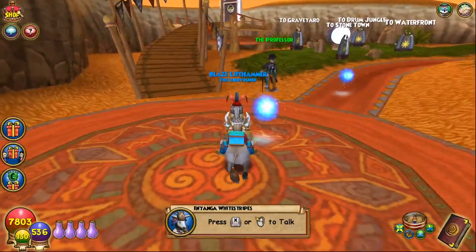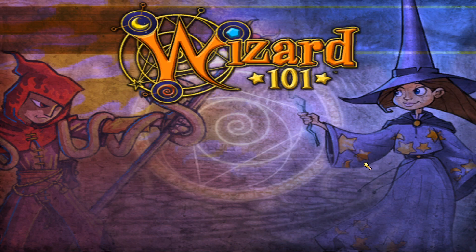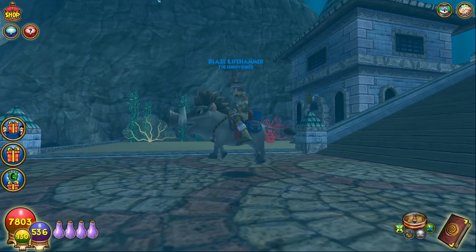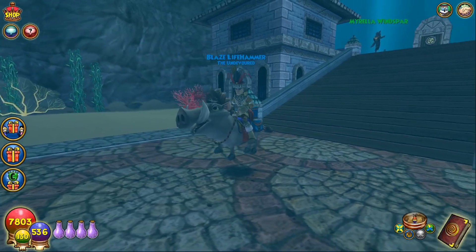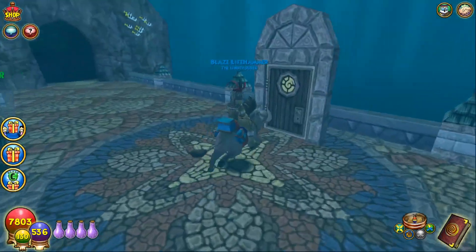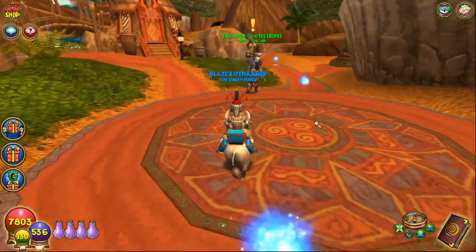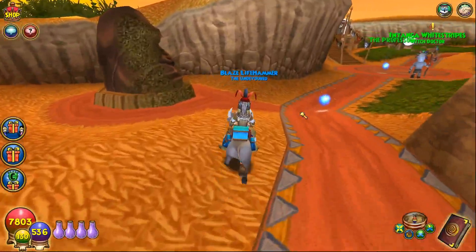Before we end — people always ask me to show the underwater area, so let's load into the Sunken Palace and show it really quick. Here's the underwater warthog. The idol underwater uses a different sound effect — no squeak like above water. He just kind of floats there with his mouth open, even when you move. But yeah, that's it!